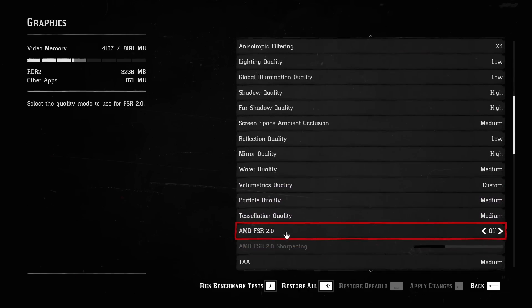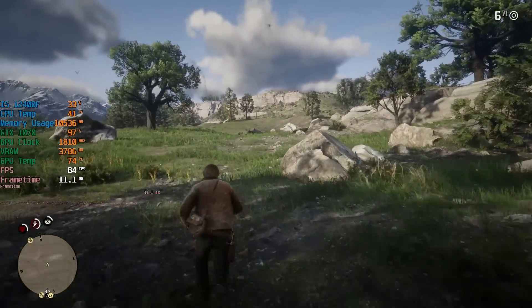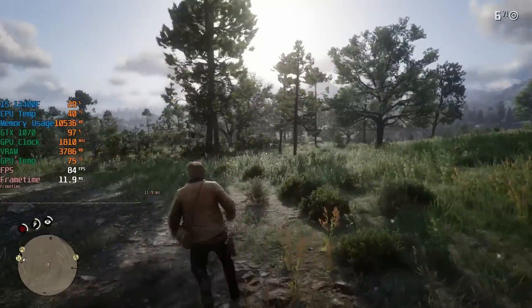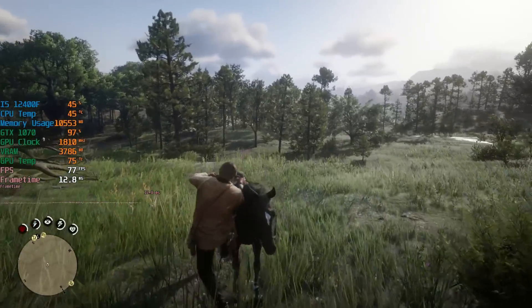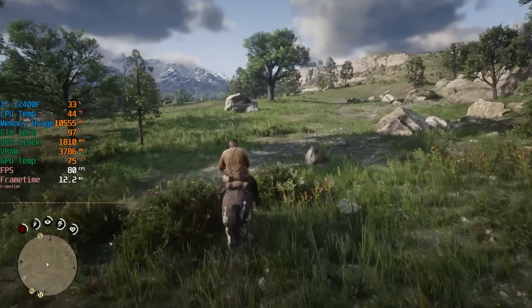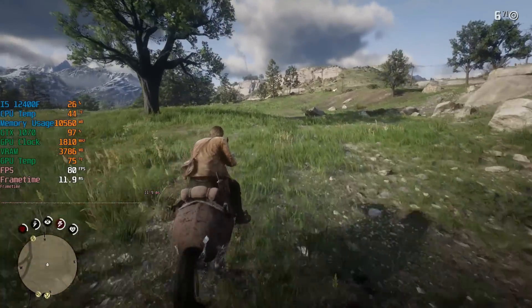This is AMD's upscaling tech — the new and improved version. Enabling a quality preset of your choice, be it balanced, quality, performance, etc., means supported games are rendered at a lower internal resolution and then upscaled to your monitor's native output. The quality of the image and the performance improvements will depend on the preset you choose from within certain games' graphical menus, and that's no different here.